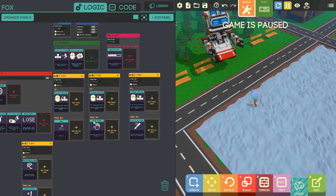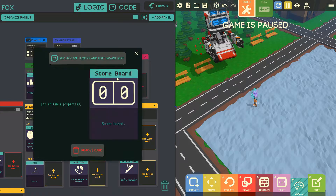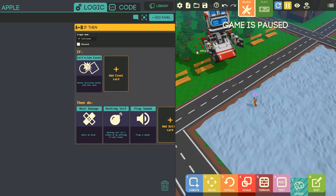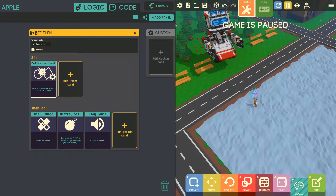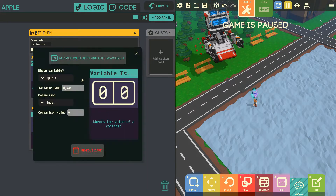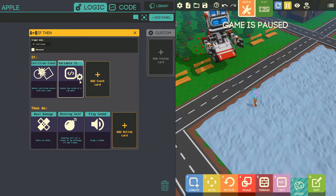It keeps track of the score, and I'm going to add the scoreboard on the screen. Every time I destroy one of these enemy robots it gives me a point. Now, I only want to grab apples when my health is less than 10. I'm going to click on the apple, edit original — when I collide with the apple I'll do a variable check. The variable is the event causer's health, and if it's less than 10, then I'll be able to grab it.